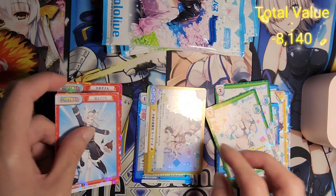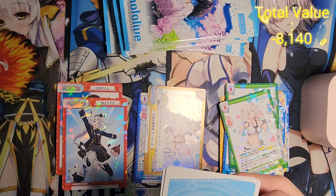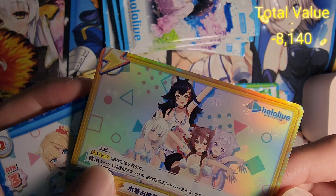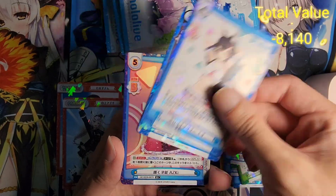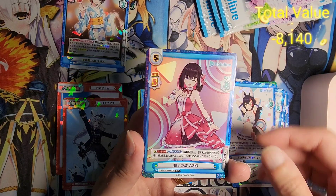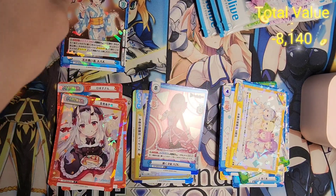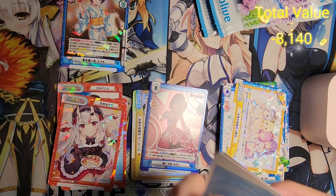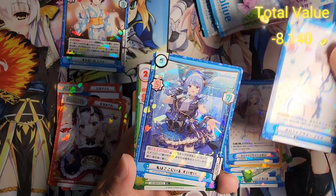So a Rebirth Plus and a partner card. It seems like the minimum rarity we can get from this set is actually just a Rare. You can notice there are some symbols for the parallel foil — that's nice. Okay, R Rarity, triple rare — very nice, set that aside. Our R Plus, Rebirth, and our partner card. The partner card is looking great. Okay, first triple rare.